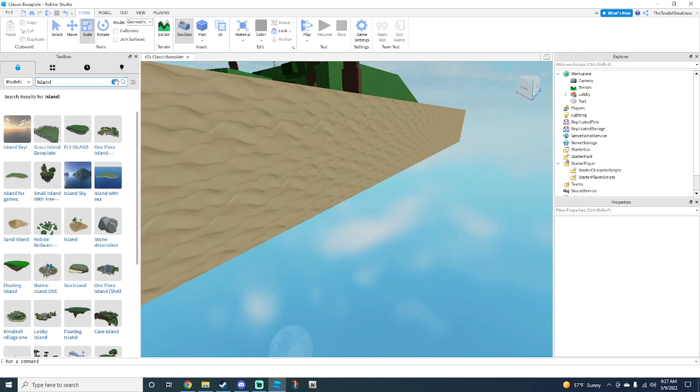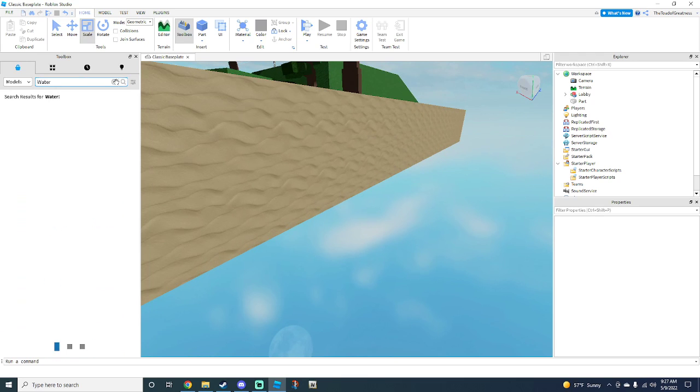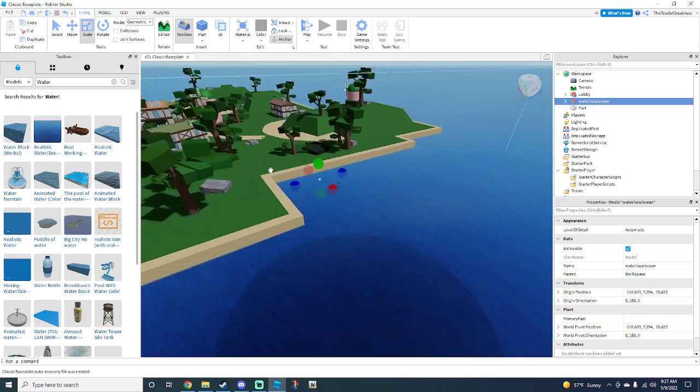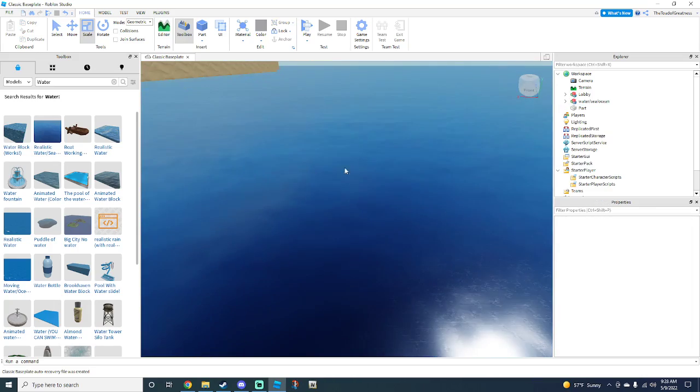Now what we can do is grab some water to make it look like an actual island. In the Toolbox, just type in 'water' or 'ocean' or whatever. I recommend getting this realistic ocean — it looks nicer and it actually moves when in game.